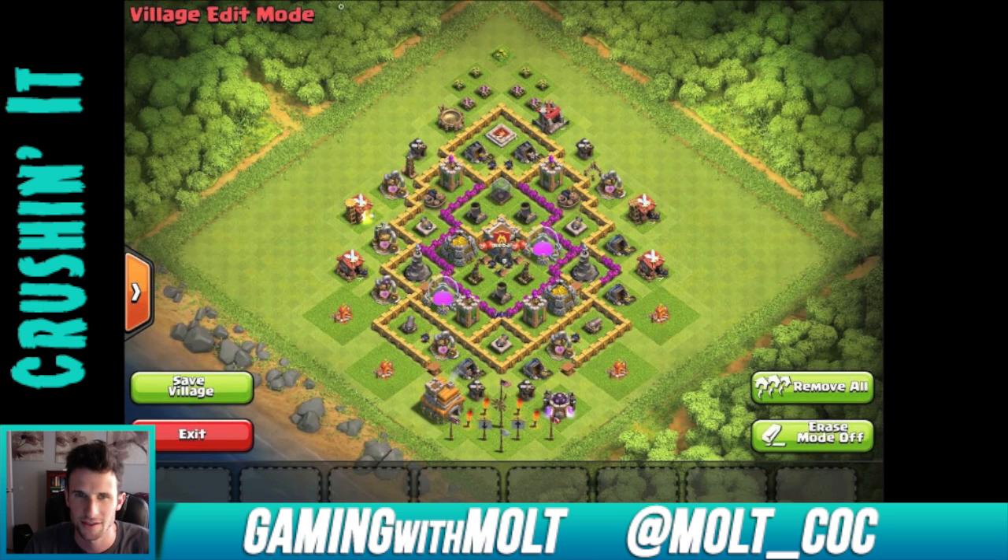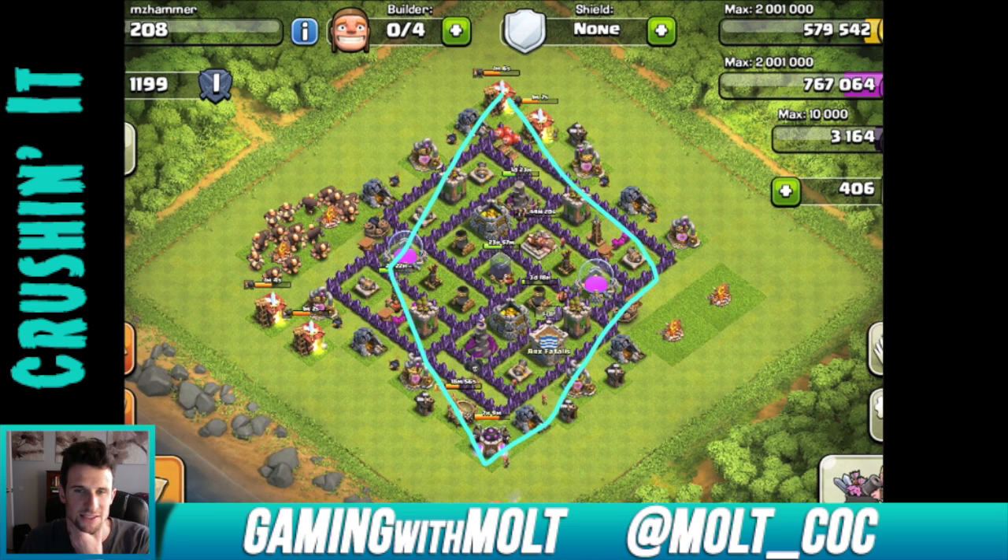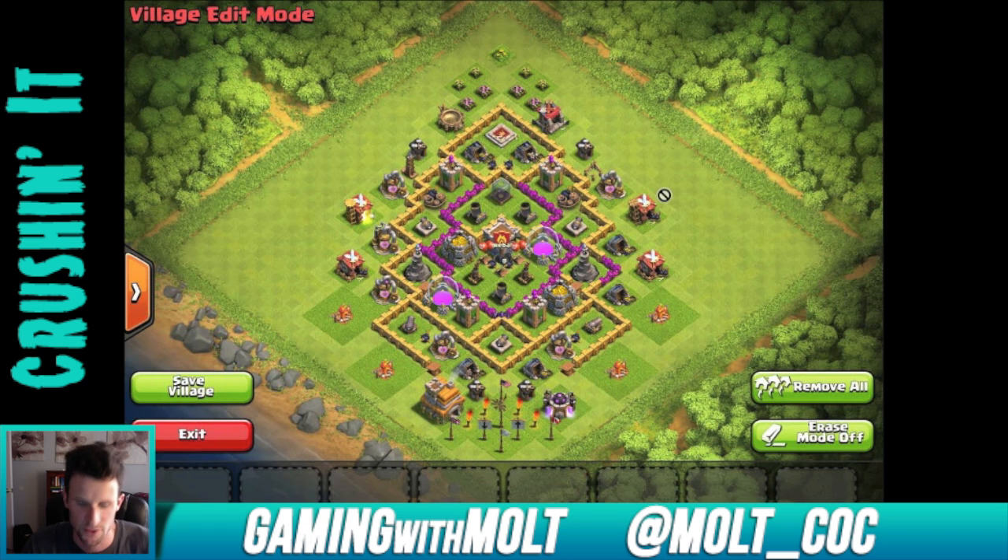Our last one — we're going to call you Village Edit Mode because that's where you decided to take your picture. This base is very very long. Compare it to Hammer's base, which is more of a square — that's better, because when it's thin like this one, troops can get in very easily and make their way through a lot easier. If somebody attacks from this side, they can pretty much get into the entire center of the base just by going through two walls. I might consider making it a square.